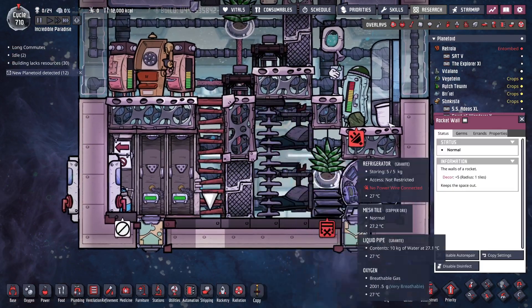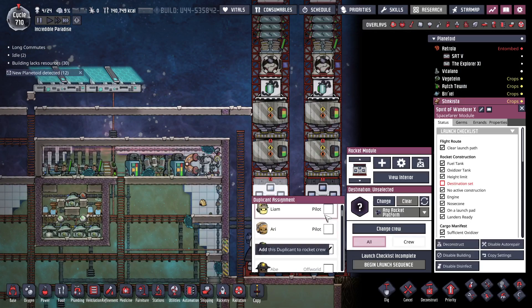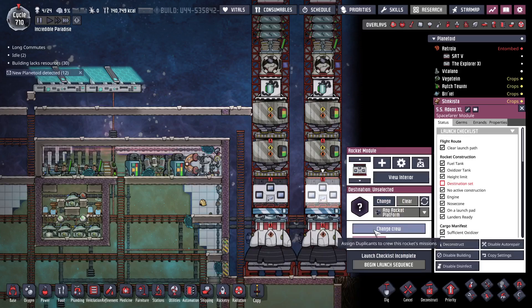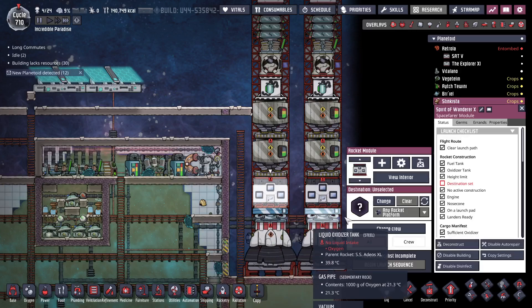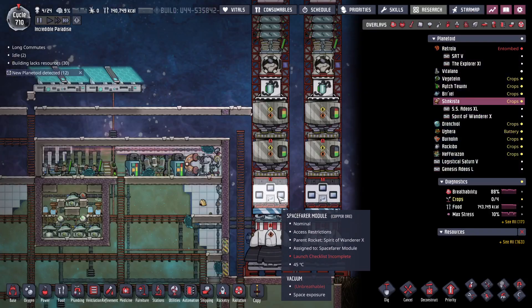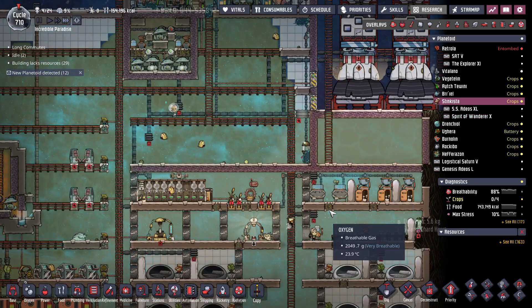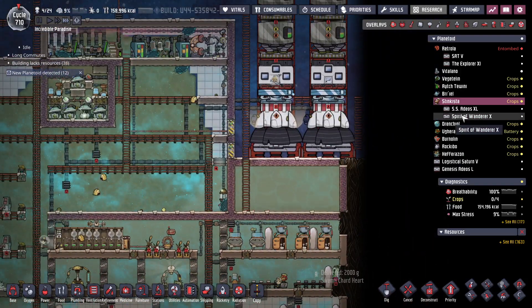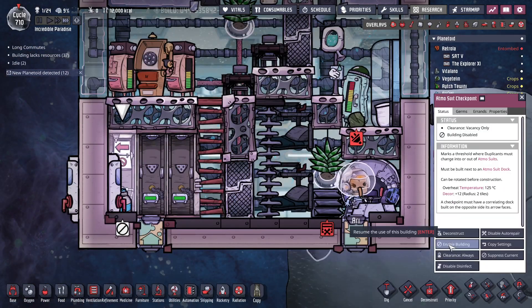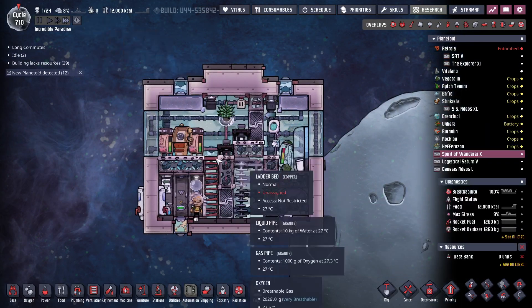I think these guys have got enough supplies, let's get them out of here. Alright, so that is Spirit of the Wanderer — U is the best pilot over here. Just to make sure I don't screw stuff up, turn all that off. Target one, perfect. And then you automatically drop off the suit — very nice.